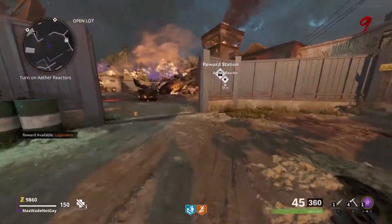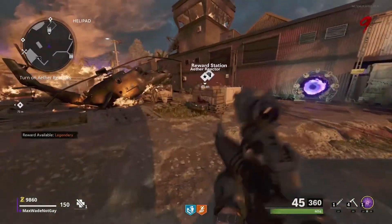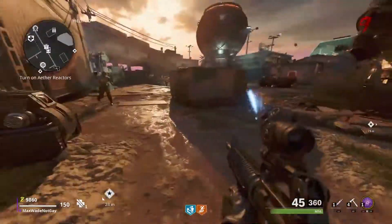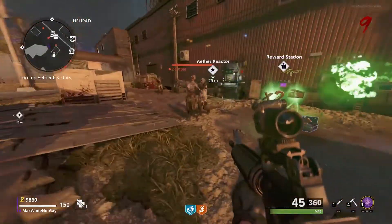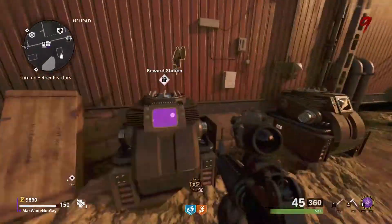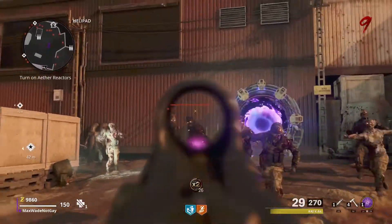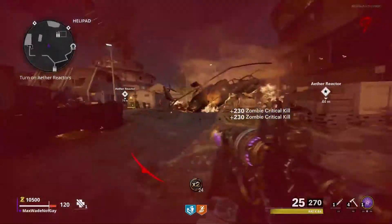The Wonder Weapon in Firebase Z, you can get it free. People thought that you couldn't craft it because it has something to do with the Easter Egg, and the Easter Egg is locked right now. So people thought that you couldn't get it, but no, you can — let me show you what you have to do.